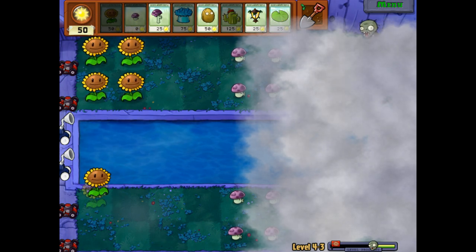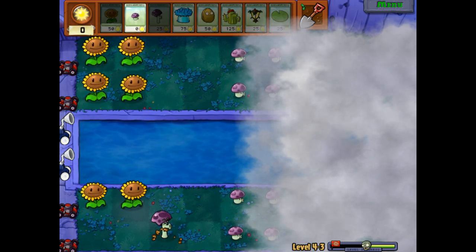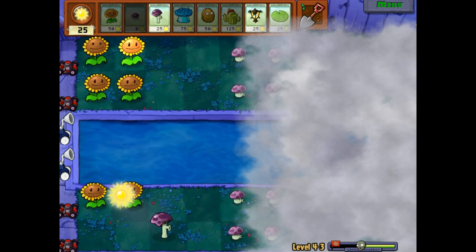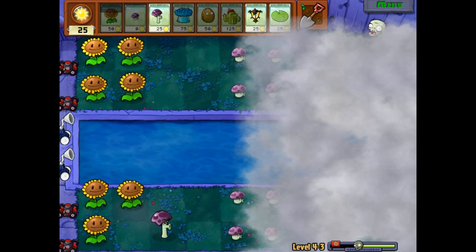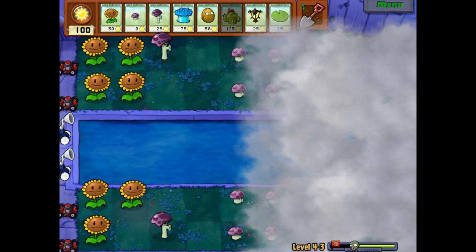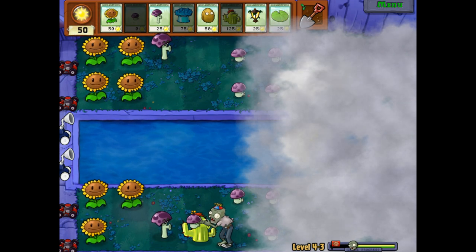I still can't justify throwing out a Scaredy Shroom just yet. Need a couple more Sunflowers doing their job. There's a Balloon Zombie — I heard it. How this works is we get the Cactus and plop it down, but the problem is he's still gonna be attacking. This might be our first loss — this is a big problem. I might just have to let him hit the pool; I just can't afford to stop that from happening right now.